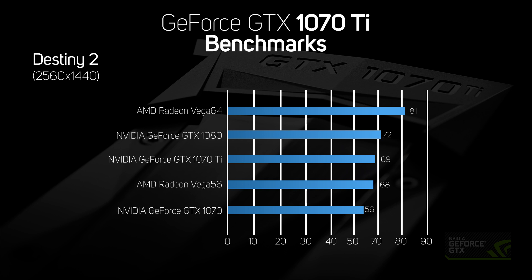The 1070 Ti on the other hand was much faster, speeding along at 69 frames per second — barely any slower than the significantly more expensive 1080. Interestingly, the Vega 64 took pole position in Destiny 2 at 2560 by 1440, although it's so much more expensive than the other cards it's hard to justify the price.